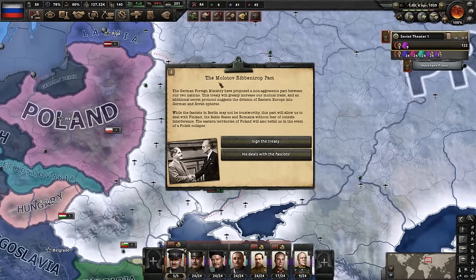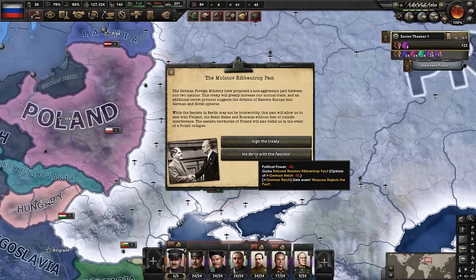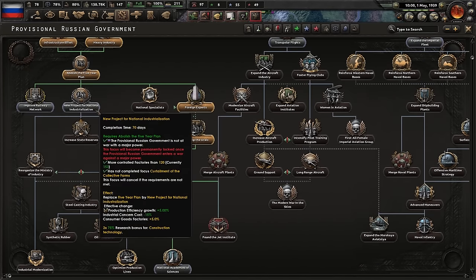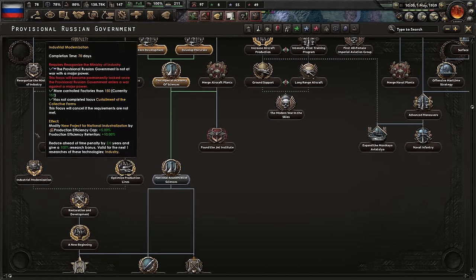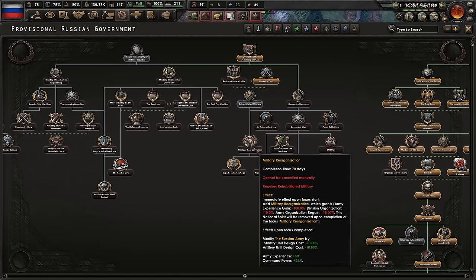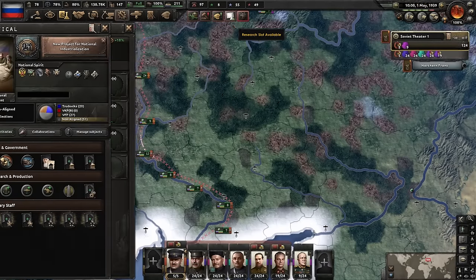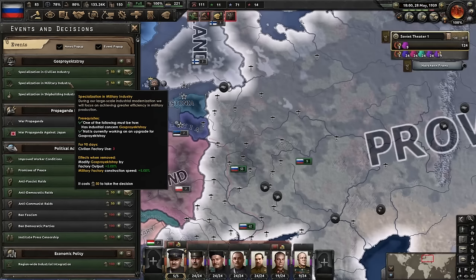For some reason we still get offered the Molotov-Ribbentrop Pact. I'm pretty sure we shot Molotov about a year ago. Oh well - it's a free non-aggression pact with Germany, so why not. It's time for industrialization: the New Project, Reorganize the Ministry, Steel Casting Industry, Industrial Modernization. After that, we turn to the army and get rid of Rehabilitated Military and Military Reorganization. We have a lot of work ahead and about a year to do it before Germany comes knocking. Now we've got the Japanese experts - we have one more level of upgrades to do.